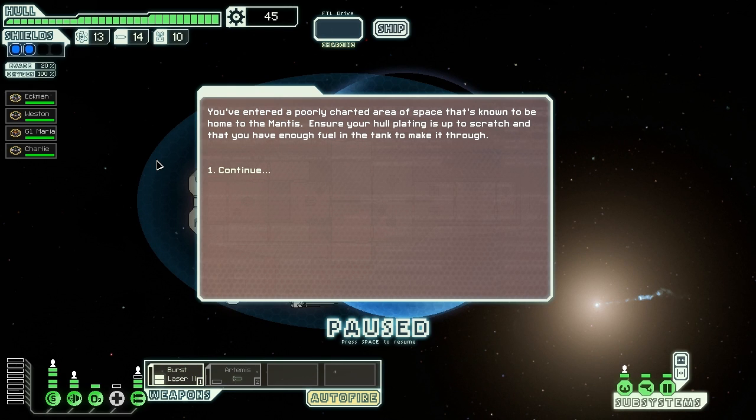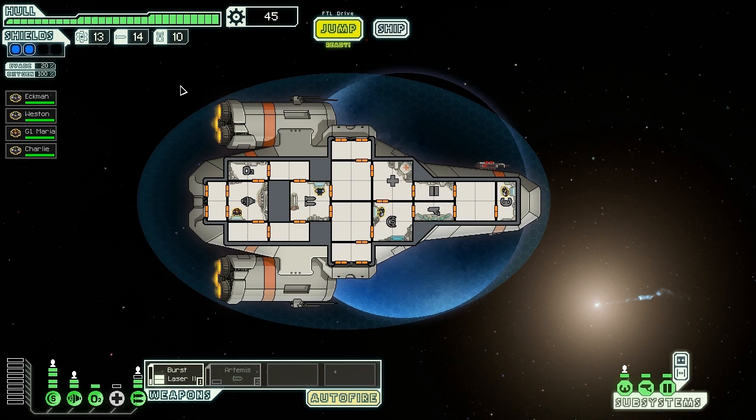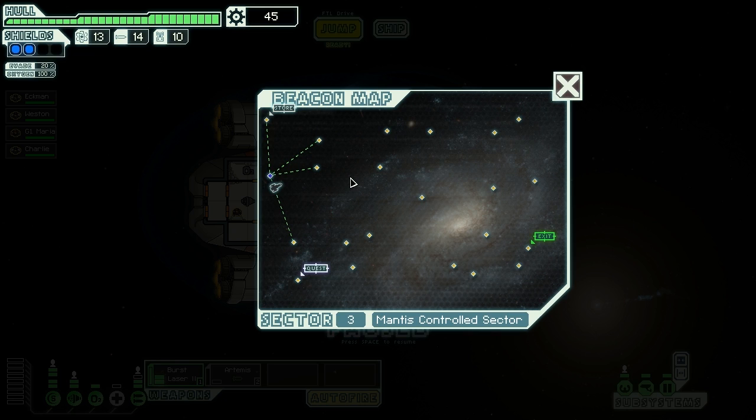You've entered a poorly charted area of space that's known to be home to the Mantis. Ensure your hull plating is up to scratch and that you have enough fuel in tank to make it through. Well, it's good that you say so now, because there's nothing I can do about it. The Mantis are the close combat race of the game, and usually their ships have teleporters in them, and will probably have some fights inside the ship in addition to trying to survive their weaponry. But let's see how this goes and see what kind of map we have.